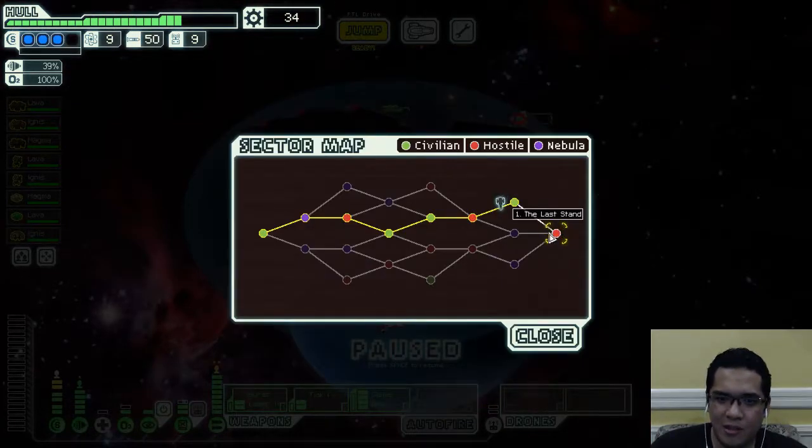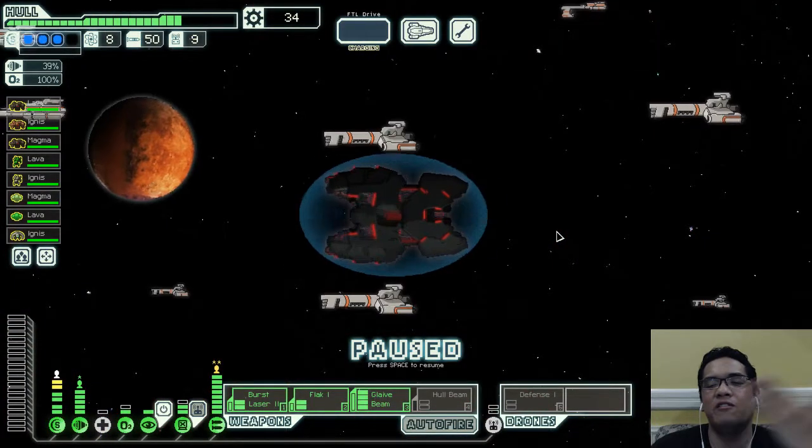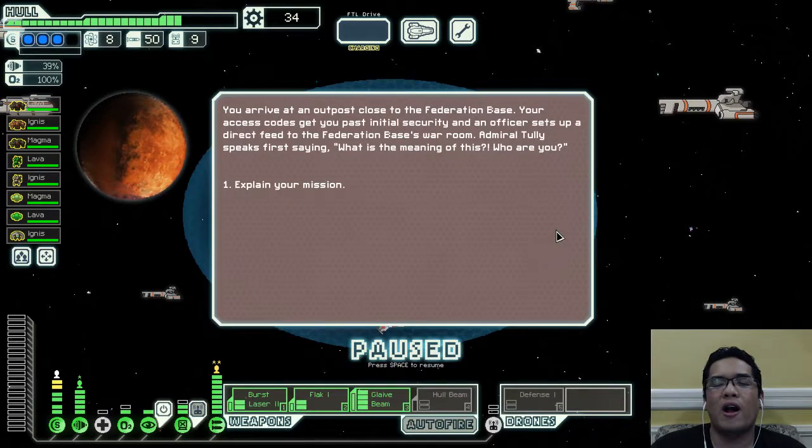Just put me down while you're at it. And finally — our savior, our lord and savior — the event for unlocking the Crystal Cruiser has finally arrived. Roxy is unlocked!